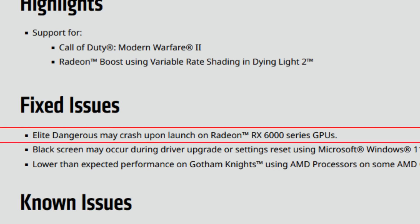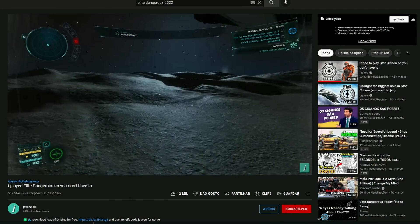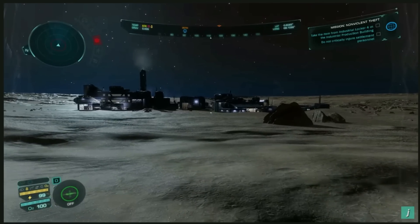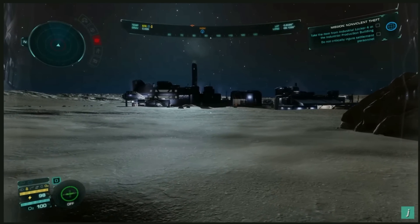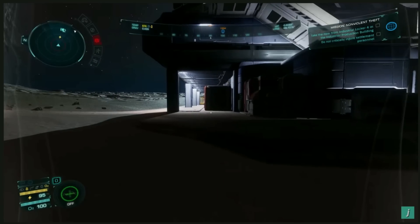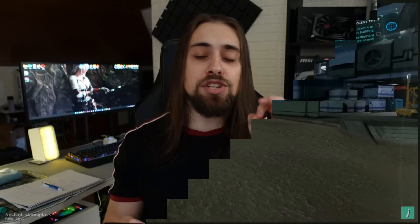As for the fixed issues: Elite Dangerous may crash upon launch on Radeon RX 6000 series GPUs. This is something people playing the game were complaining about. AMD was aiming at 22.10.3 to fix this issue, and it seems they did. If you play Elite Dangerous, leave a comment letting me know if it is actually fixed.